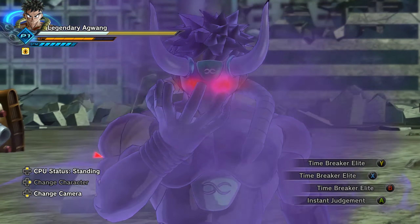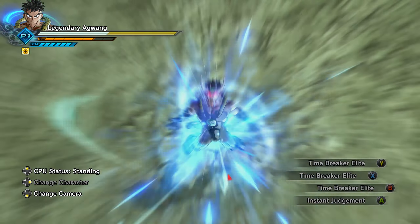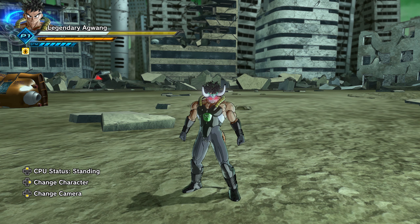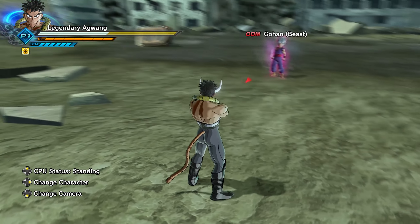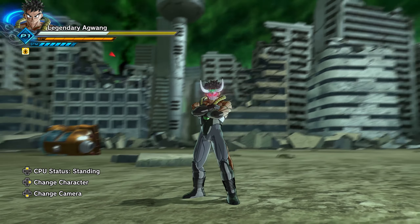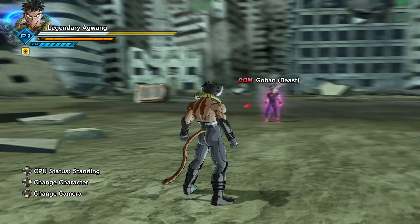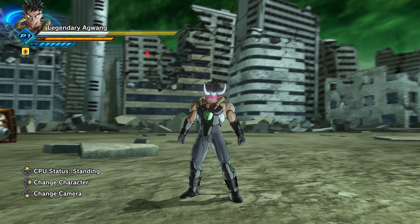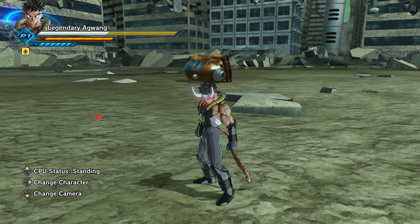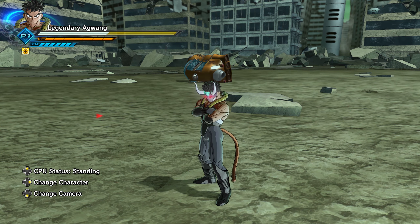Another mask we have is the berserker mask. This is your sector one berserker mask — it pretty much gives you super armor. This replica doesn't, but that's what the original does. I think this is one of my favorite masks; I love the horns on it. It's really cool, and I think this mask will go really great with legendary super saiyan.